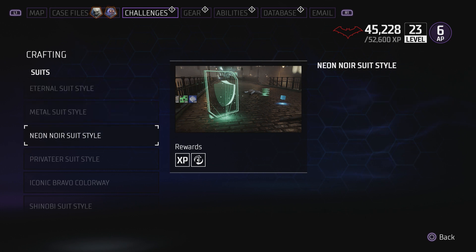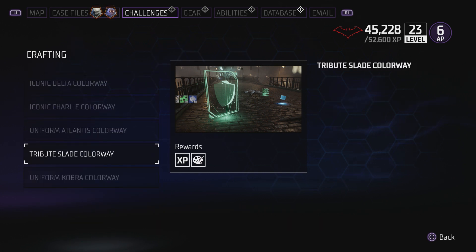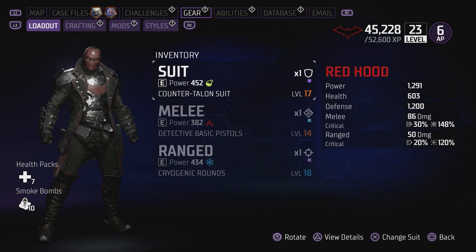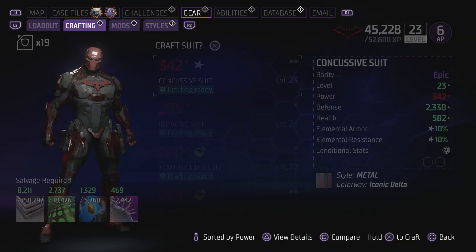You can see there are a number of objectives — this is right at the end of the game and I still haven't done them. Create an eternal suit style, create a metal suit style. These are all from crafting, so you have to go into the crafting.